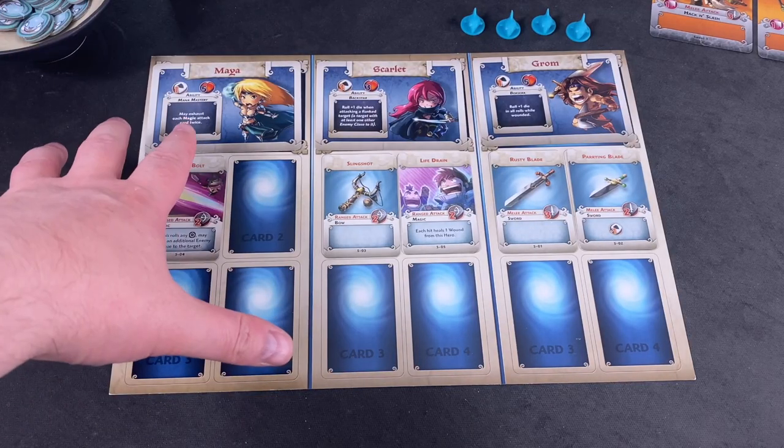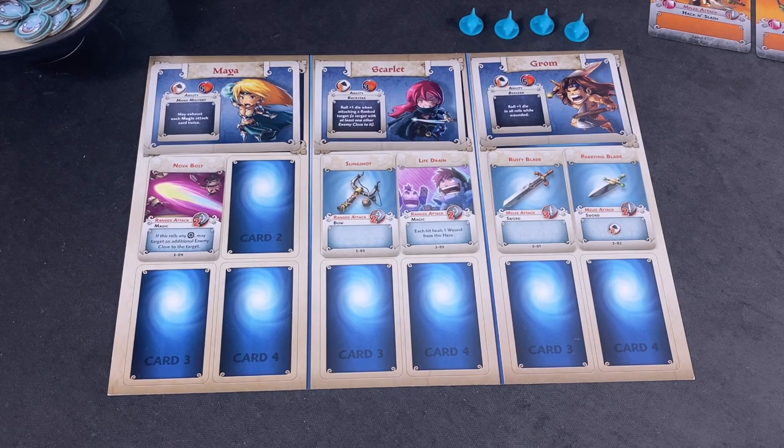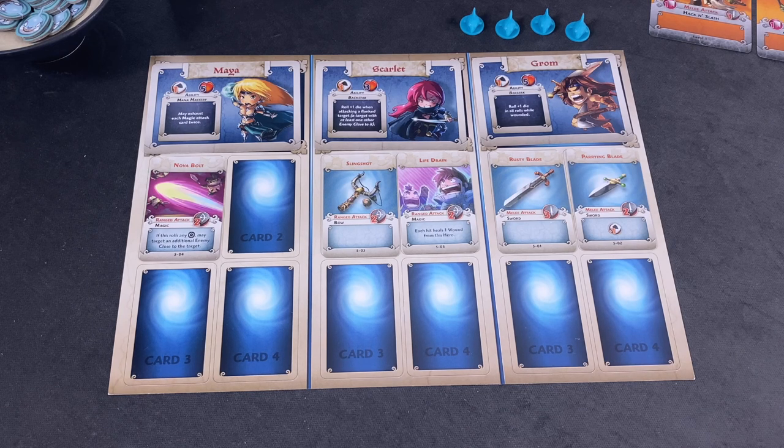I already prepared the party. We have Maya, who may exhaust each magic attack card twice — really huge, which is why I only gave her one starting equipment, the Nova Bolt. We have Scarlet, the backstabby rogue who rolls one extra die when attacking a flanked target. And last but not least, Grom — basically the Conan character — who rolls one extra die when wounded.